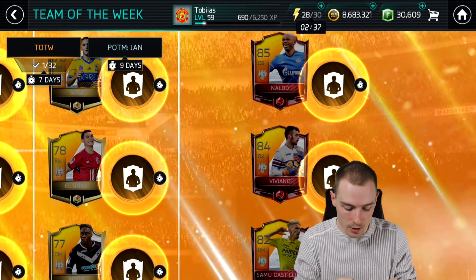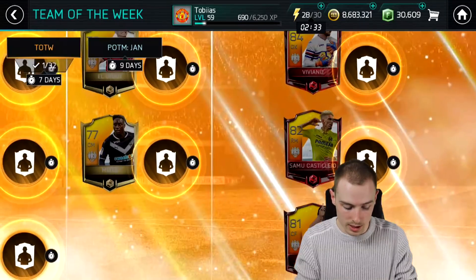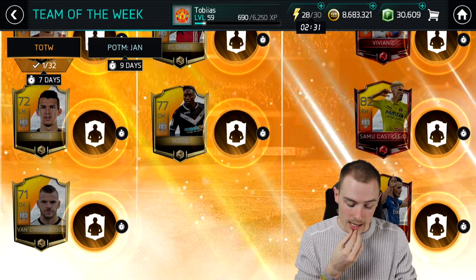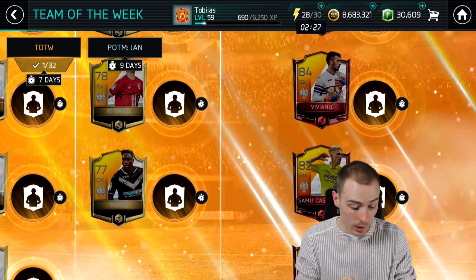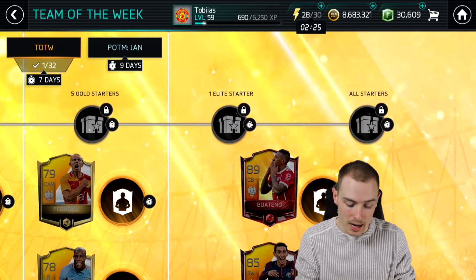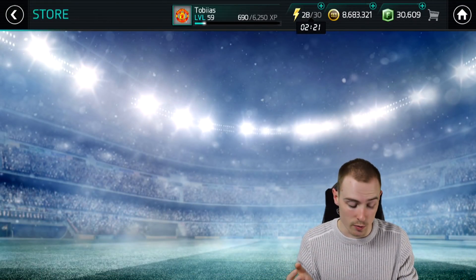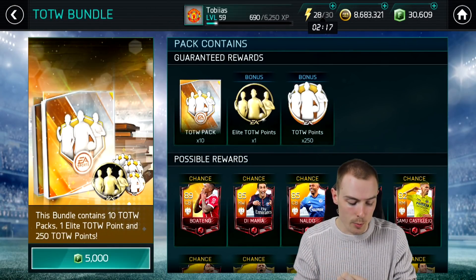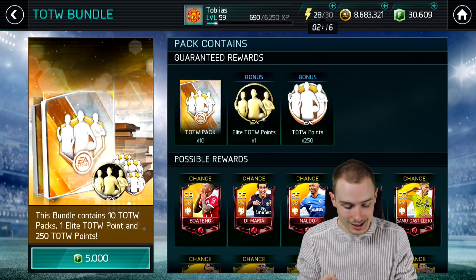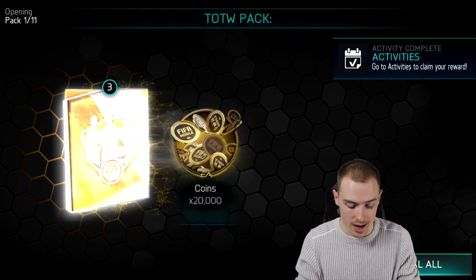We've also got Angel Di Maria, Naldo, and they've added one extra elite — more than usual. We're going to need a big player in the bundles for this to actually be achievable. We're going to open six Team of the Week bundles at 5,000 FIFA points each. This could be very close. So let's get into our first bundle.